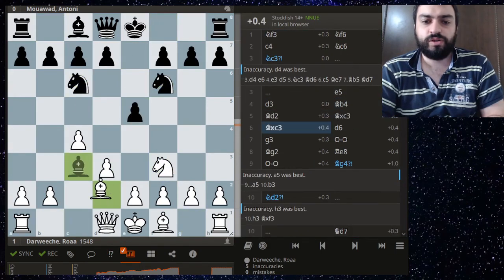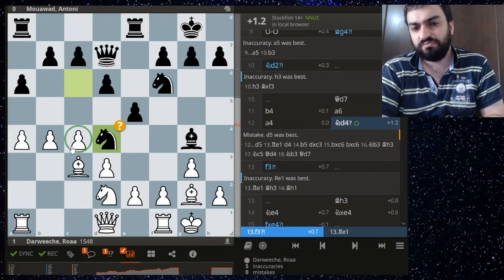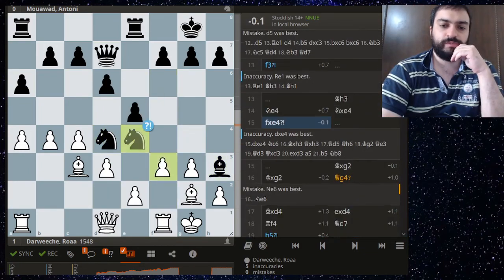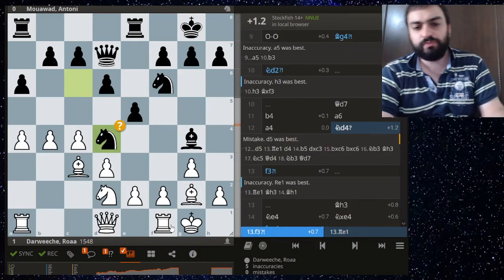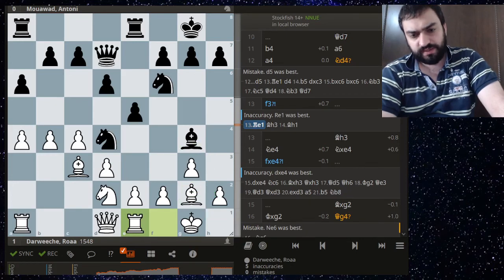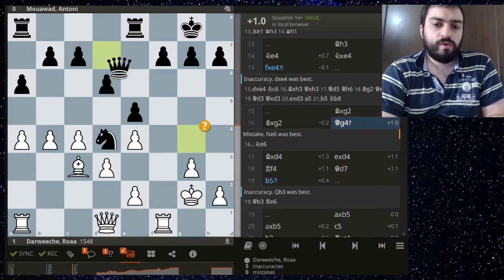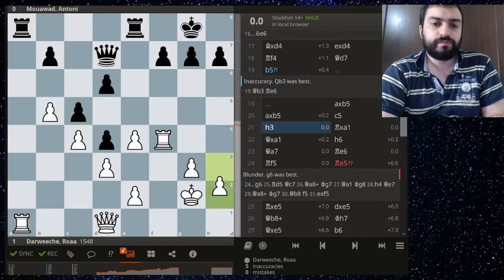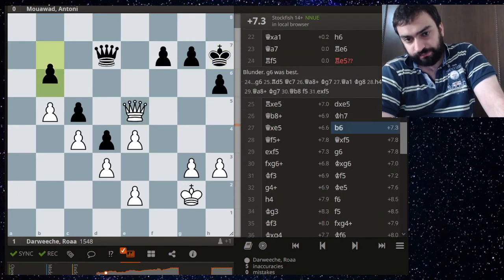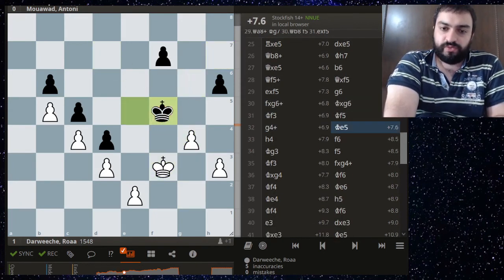Here we have a game against Anthony. White gets a bishop pair and draws well to get this queenside expansion, playing there. F3 I don't like — perhaps better was just this so you can meet bishop h3 with bishop h1, a standard idea especially for Pirc players.